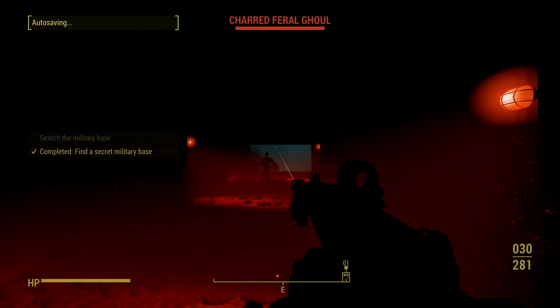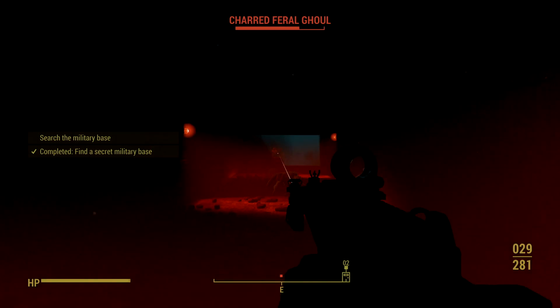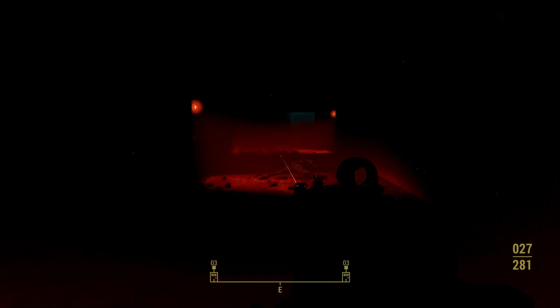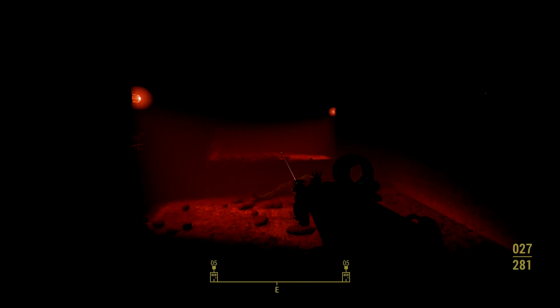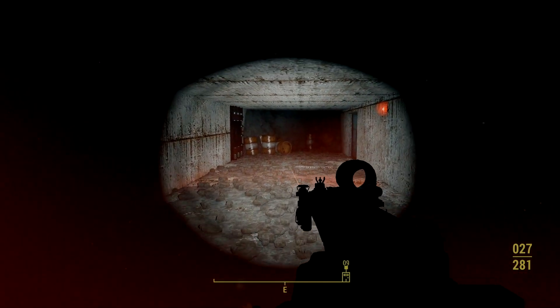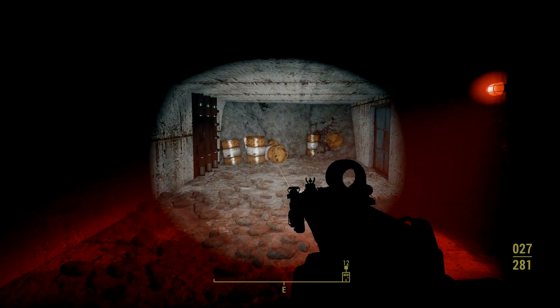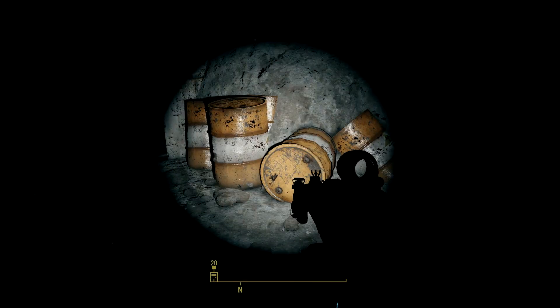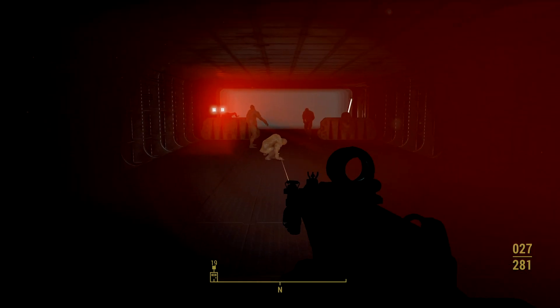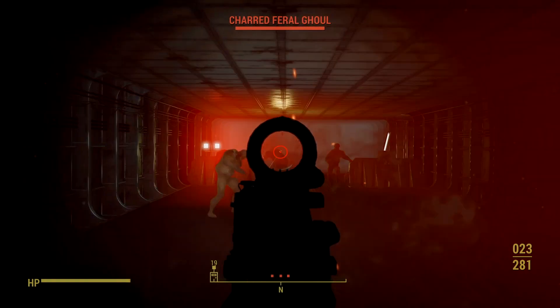You'll quickly find out that you have some friends inside — ghouls — and you're going to need to take them out. There are a couple of different rooms in this vault and there's going to be some resistance along the way. Make your way all the way down and at the end you'll see a bunch of radioactive canisters. Take a left and head into that door, which leads to another hangar-type area.